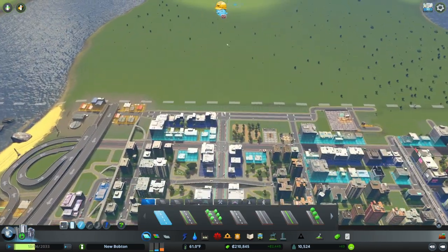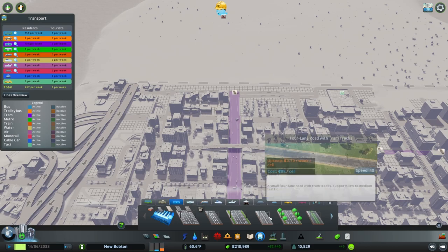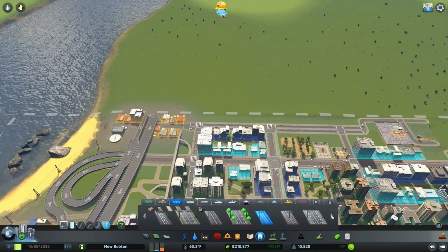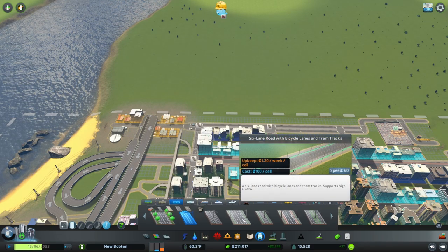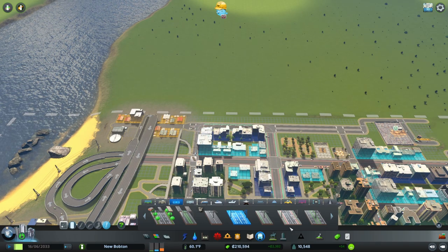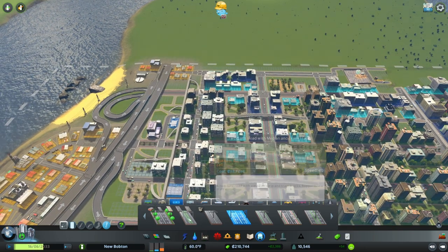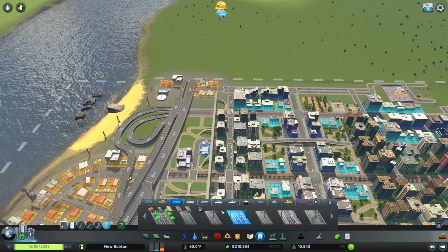First things first, we're going to bring a tram line in, number one. So let's crack on over to the tram and just do a very basic little square at the top here so I can just turn around. Nothing too fancy. Yes, turn this into a bike lane - let's get some bikes going across. And we're going to have the tram lane come down.